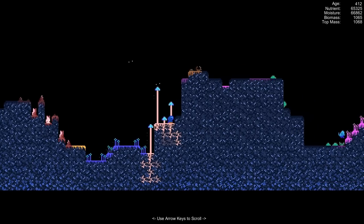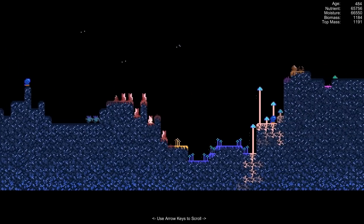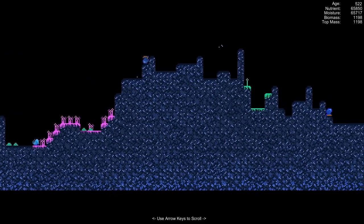Each time we start a new world, the land starts as a totally fresh seed, even with the possibility of growing different types of fungus that might not exist from one seed to the other. I've generated probably about 10 of them so far, and there have been times when I haven't seen these crimson-red blobby-looking ones, but I have seen different versions of others that don't show up in other seeds.